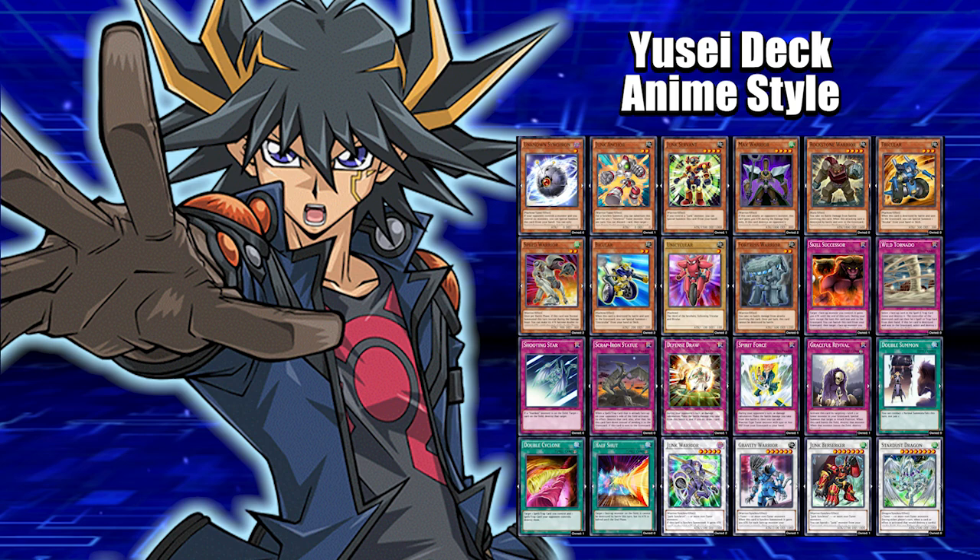We got Graceful Revival — this will allow you to bring back your level two or lower monsters like Unicycler, Bi-Killer, Speed Warrior, Junk Anchor, and Unknown Synchron. Don't be afraid to send your monsters to the graveyard because you can bring them back with Graceful Revival or Spirit Force. Then we got Double Summon to help Synchro summon faster, and Double Cyclone — combined with Wild Tornado, you activate Double Cyclone, pop Wild Tornado, pop an opponent's spell or trap, and then pop a face-up monster too.